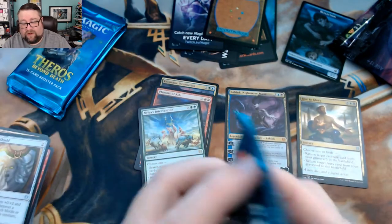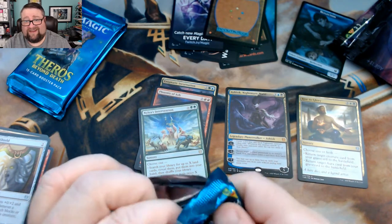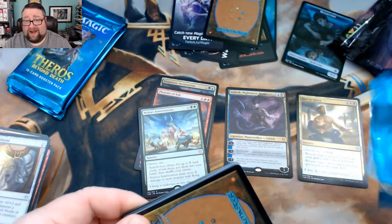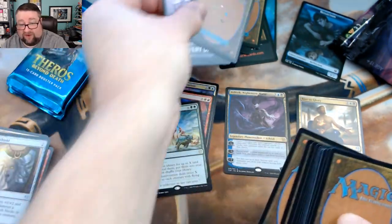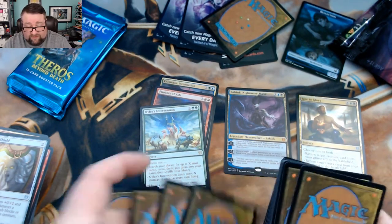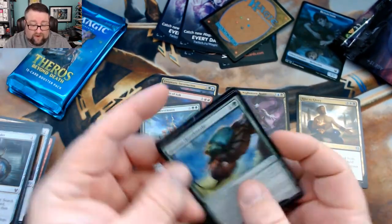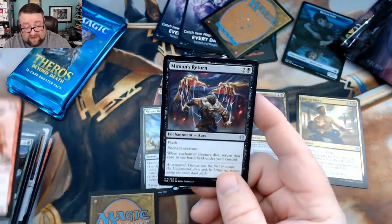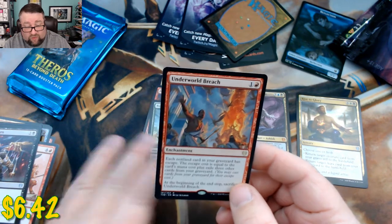Next pack we got a Warden of the Chain, a Triumph of Annex, and a Mirror Shield, with our rare being a Nylea's Intervention. Ashiok is in the top 15 cards of the set on my cheat sheet, and Nylea's Intervention I'm not finding in the top 15 either way. Next pack: Nessian Hornbeetle, Heroes of the Revel, and Minion's Return, with our rare being Underworld Breach.